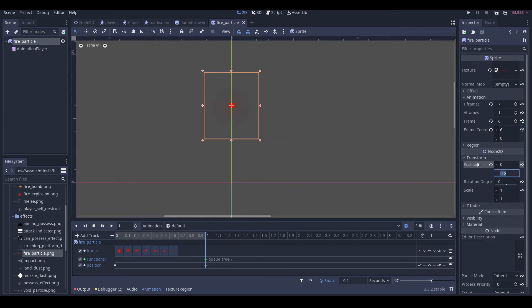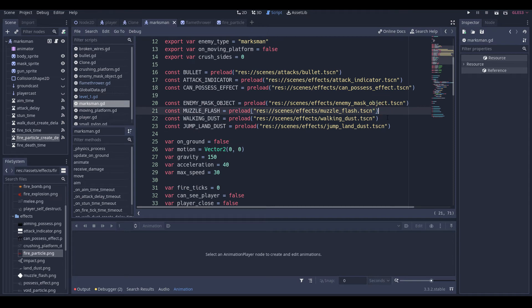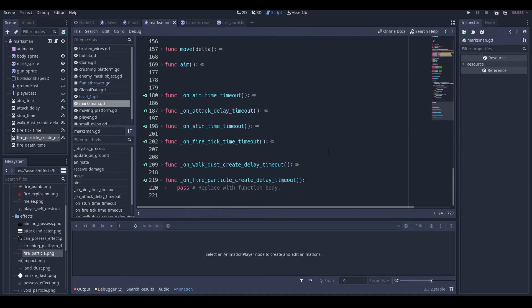Yeah I think that's pretty good. So we'll back to the unbox minimum and go up here. After our dust we'll add the fire particle. So: preload fire_particle.tscn, then var fire_particle is equal to fire_particle.instance(), get_parent dot add_child fire_particle.